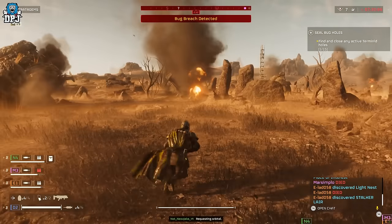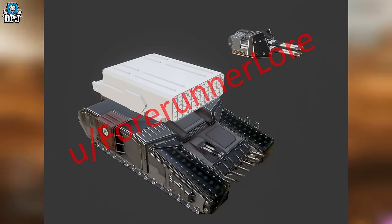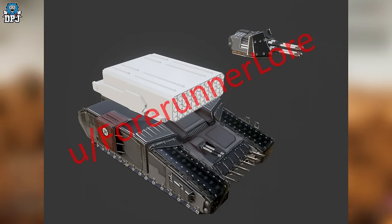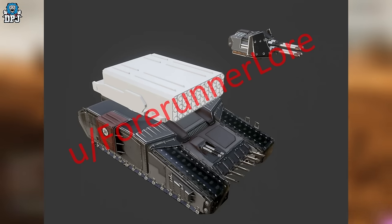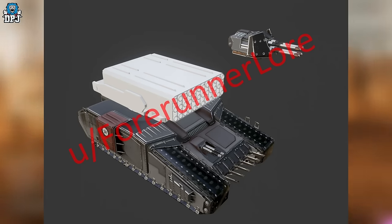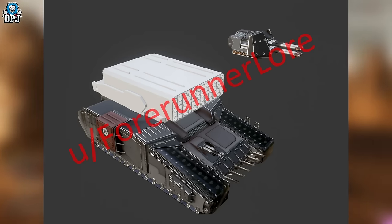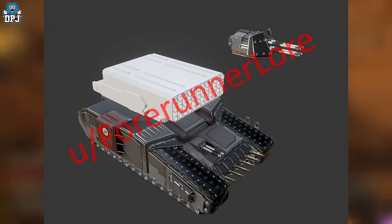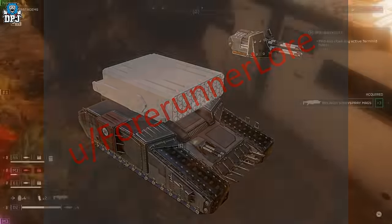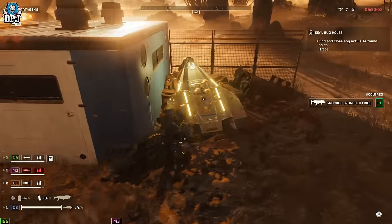Next, we have another data-mined image from ForerunnerLaw on the Helldivers Leaks Reddit — an untextured Automaton Barrage Tank Turret. This thing looks absolutely terrifying. I counted 30-plus rocket tubes on it. Being chased around the battlefield by a few of these will be terrifying. There's not much detail on it yet, but it seemed worth including.